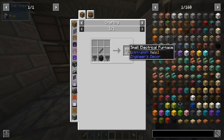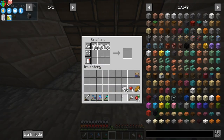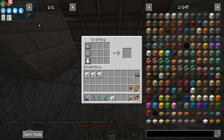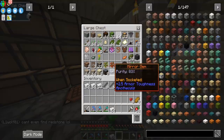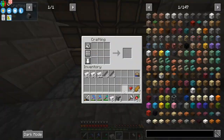First things first, I want to get one of these small electrical furnaces, which is going to require quite a bit of iron. I do have a lot here, so that's really good. Let's click this guy — we shouldn't need more than that. And we need a furnace.